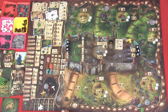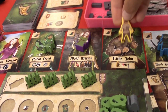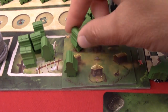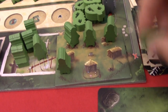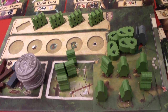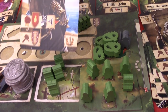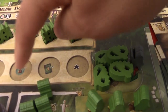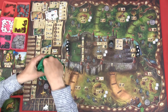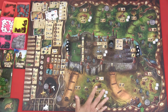We return the villain tokens to the castle, lay down the used heroes, and take our meeples back to the hideouts. We now have six meeples. We advance the round marker and take a tool as the income resource. I keep the card in my hand and draw six new cards — I now have seven total. I also draw a loot token and get one coin.